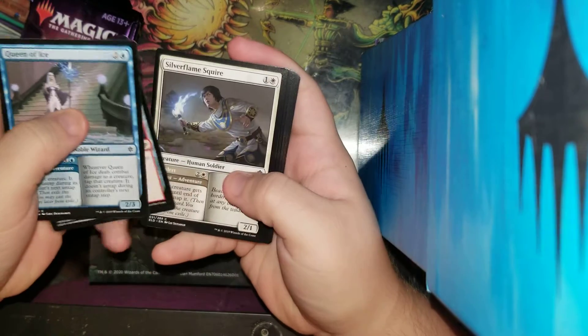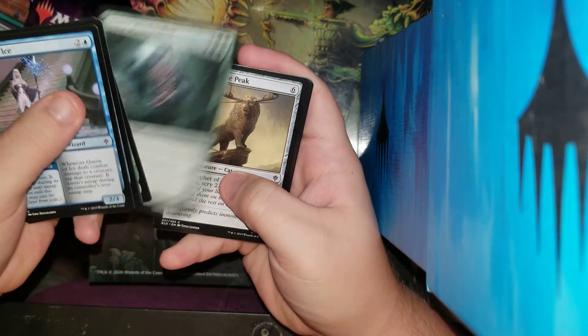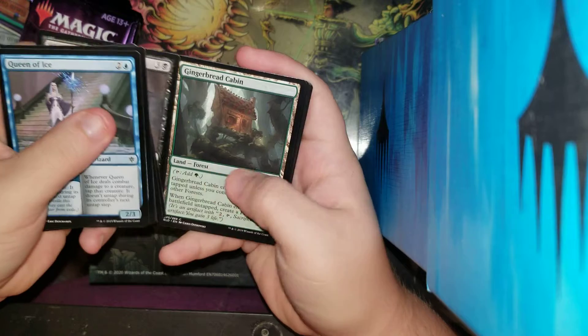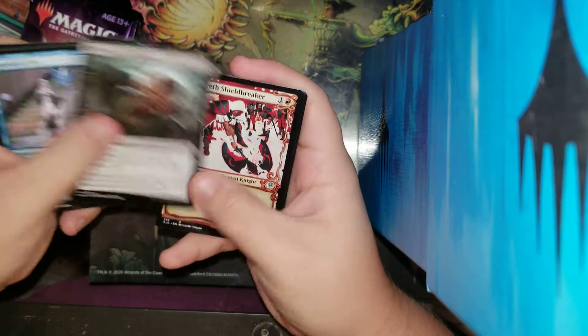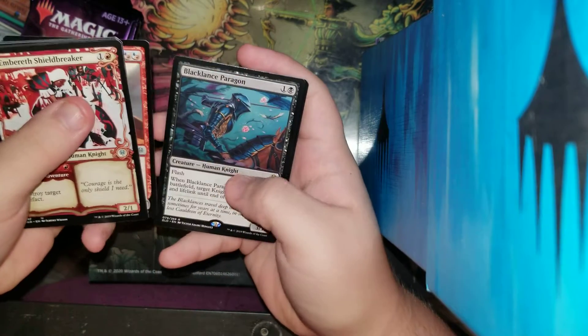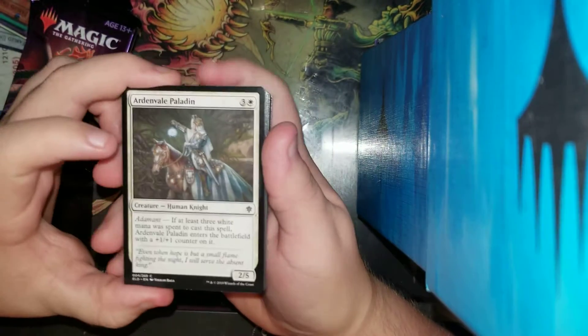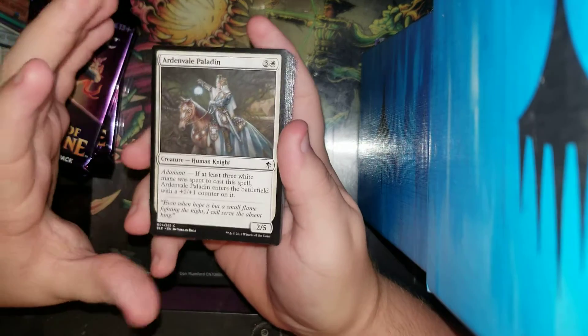Pack seven: Queen of Ice again, Crystal Slipper, Silver Flame Squire, Tangled Floret, Sporecap Spider, Fierce Witchstalker — not bad, pretty good uncommon. Prophet's Defeat, Wishcoin Crab, Gingerbrute, Revenge of Ravens — nice uncommon. Amber Gristle O'Maul — I like this uncommon so much. Locthwain Dragon and Black Lance Paragon with a Foil Silver Flame Squire. The Paragon could be a little more use, but Knight Tribal wasn't that good — couldn't make it too good or else it would break the short standard.